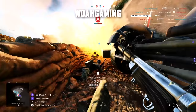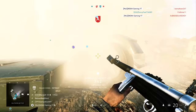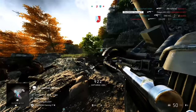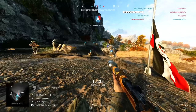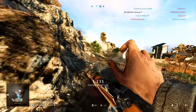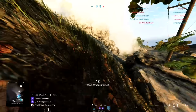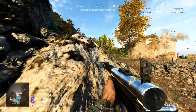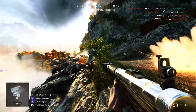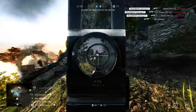A nice clip here from Woe Gaming as he's playing on Marita, looking to completely break down the enemy team on Alpha Objective. He does exactly that and the objective starts to move. He then goes on the hunt for the enemy team and finds a massive pile of them just around the corner.